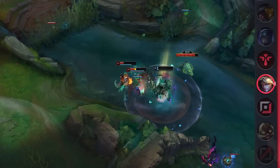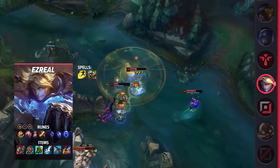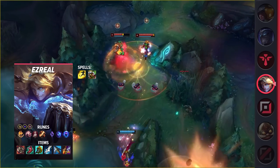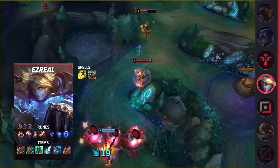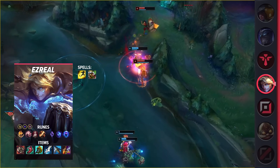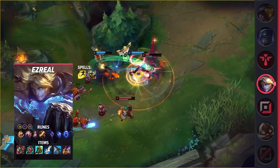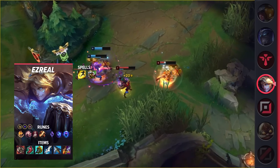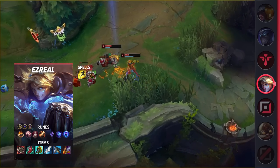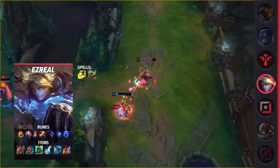Taking a look at Ezreal's build, you're going to be taking Flash and your choice of Exhaust or Heal. Exhaust is great to deal with assassins, but sometimes you just need Heal for nice sustain and the movement speed when kiting. As for your runes, be sure to take Conqueror, Presence of Mind, Bloodline, Cutdown, Manaflow Band, and Transcendence. For your items, you'll be building Sheen, then Ravenous Hydra, Lucidity Boots, and then turn that Sheen into Divine Sunderer. After that, grab Muramana, Serylda's Grudge, and your choice of Death's Dance for Armor or Maw of Malmortius for MR. Keep in mind that with this build, you'll want to rush both Tear and Sheen as quickly as possible. It'll give you a nice damage boost and help you stack Muramana quickly.